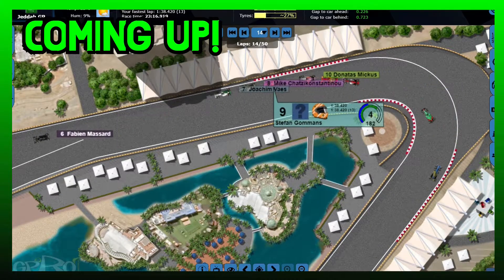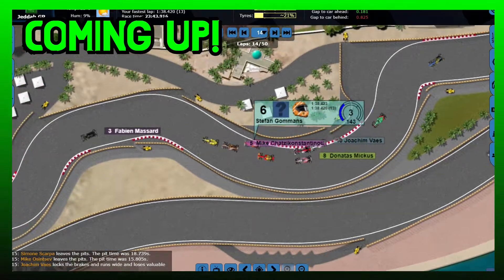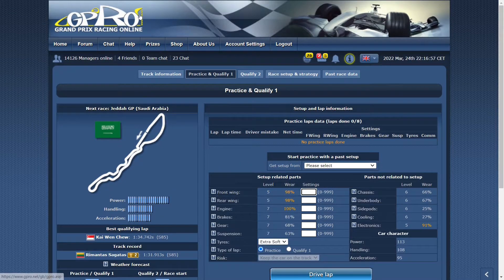Welcome back to the channel. Today it's time for another episode of my race report, this time at Jedda where the track is favored towards power and tire wear is high. This creates a lovely opportunity for my Continental tires, as the weather is cold enough for extra soft, meaning the Yokels and Donals are most likely on an extra soft three-stop whilst my Contis should be able to make an extra soft two-stop work — giving me a strategy advantage.